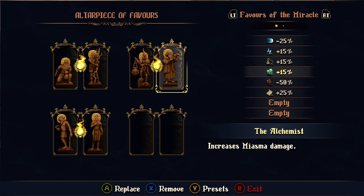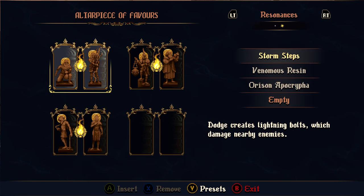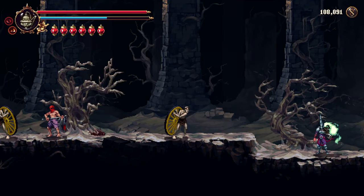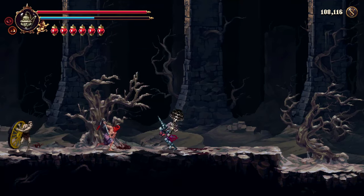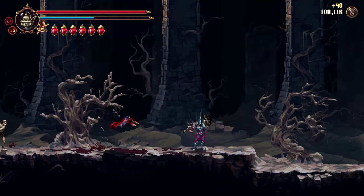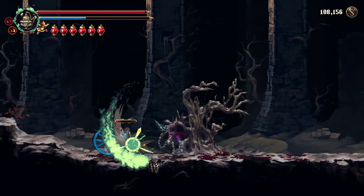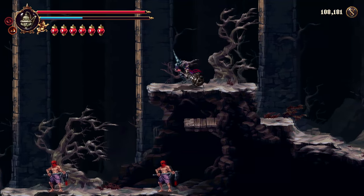I won't spoil the extent of these unique Resonances or their pairings, but I'd like to give a few examples to get an idea of how cool they are. One pairing turns the fires of Veradicto to toxic miasma, with the other weapons having similar elemental transformations. Another gives your dodge lightning bolts that damage nearby enemies. And another turns certain prayers occult. Pretty awesome and transformative stuff, and that's not even the most exciting that I've seen.